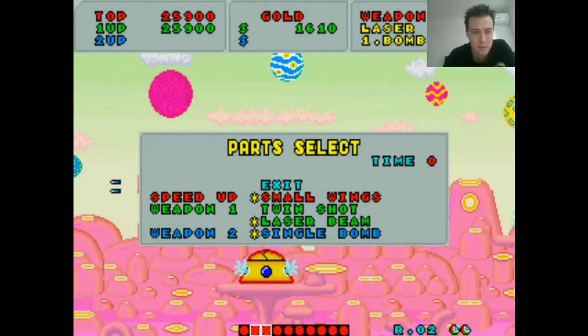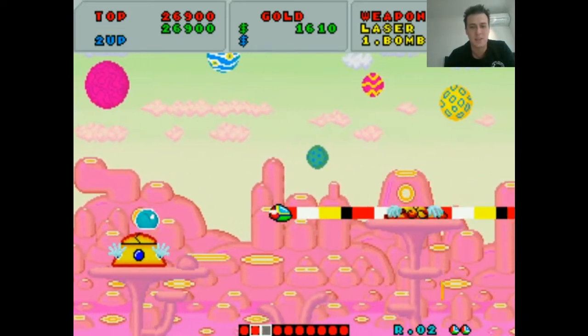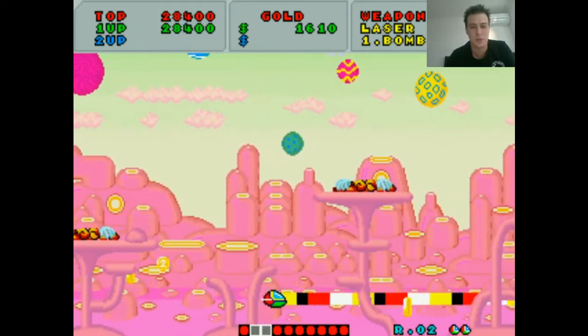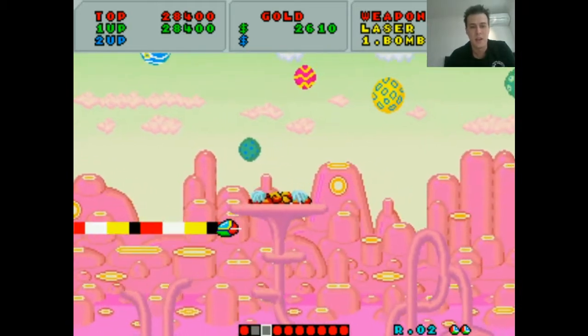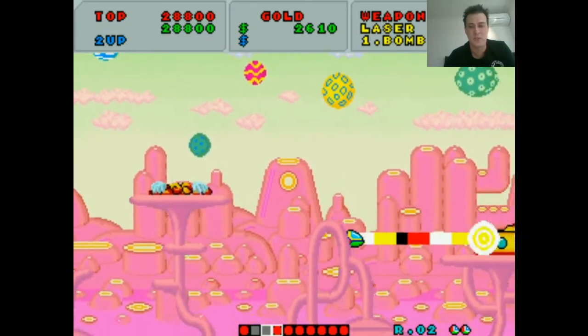We'll pick the laser beam and see what happens. Now we're talking — rapid fire too, which is really, really cool. So I just hold my thumb on the button and we're going ham, without having to go to any real effort tapping. So we're not going to cramp up in the wrist — that's really, really good.